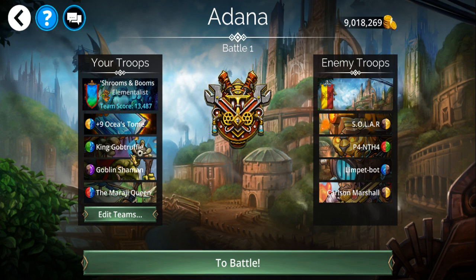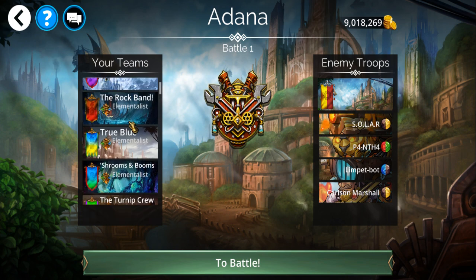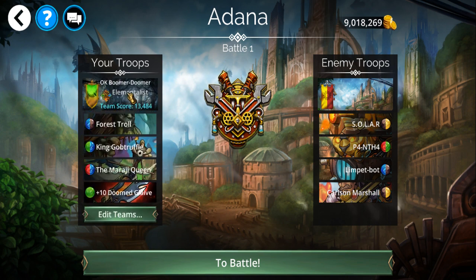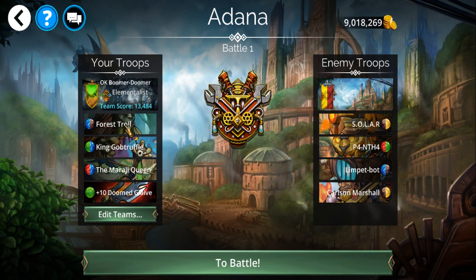This was my main build. But kind of like my current group, you can't just cast abilities willy-nilly with this. You only want to cast them at a certain time. The OK Boomer Doomer group works on that principle.